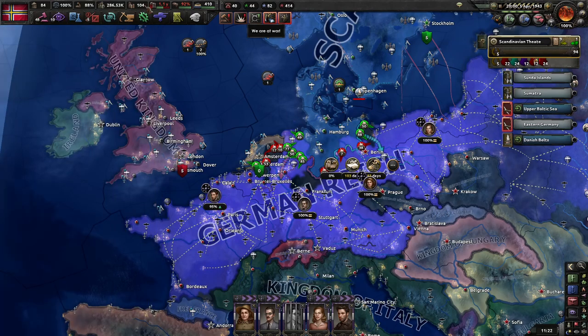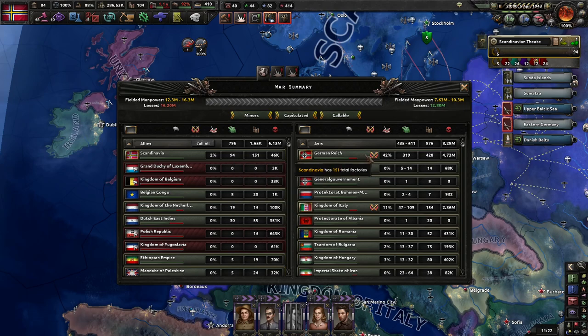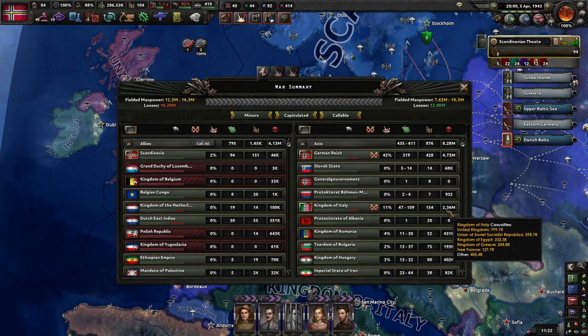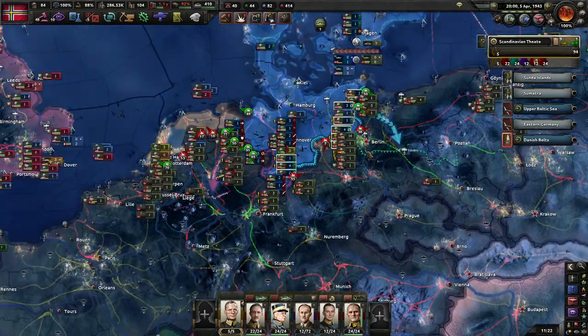We're pushing. We're losing some support from combat casualties, but we've actually caused 23,000 casualties. Considering we were literally just sitting around doing nothing for a while, it's actually not all that much — but the point is we're taking some of their victory points, and we're right at the doorstep of Berlin.